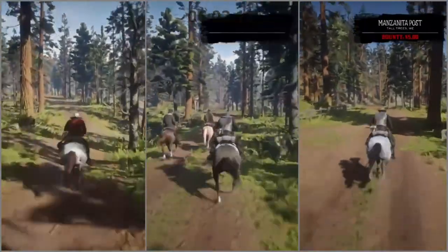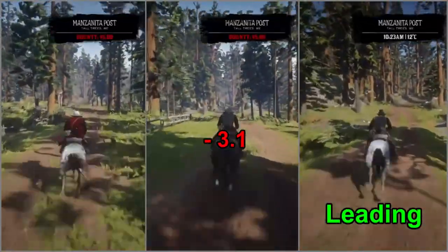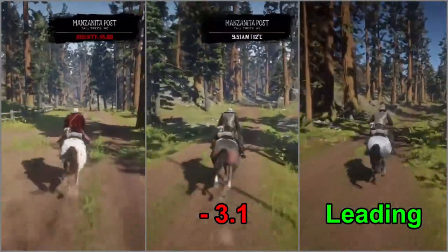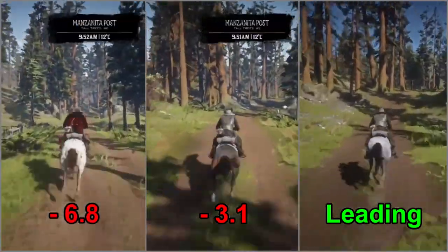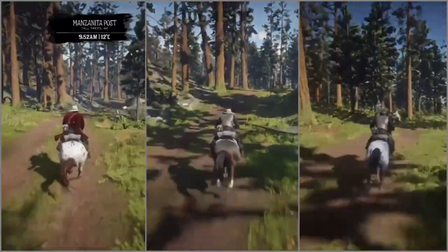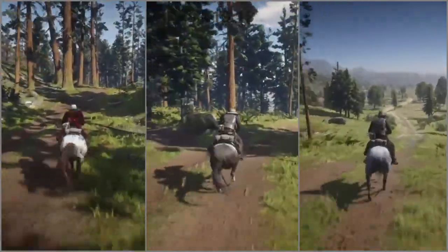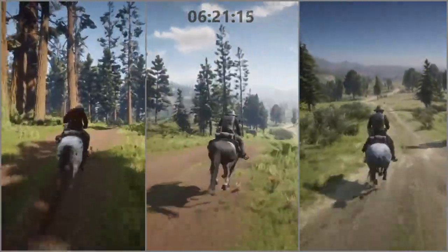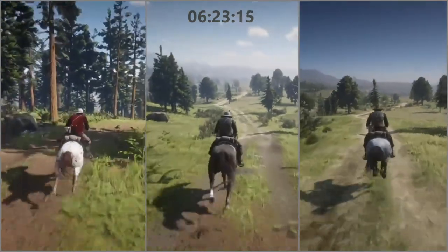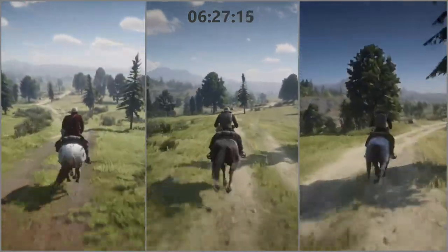We're going to use the gate at Manzanita Post for a timing point. We can see that the Thoroughbred is losing about half a second per minute to the Nakoda, and that's about right — an Arabian would lose about the same amount. At this point, the Appaloosa is losing about one second per minute, which is actually slightly better than I would have expected.